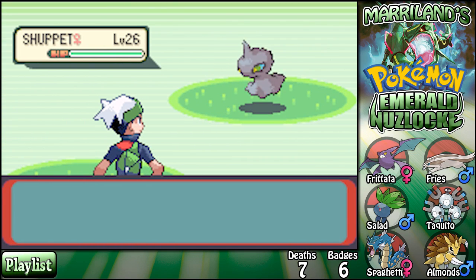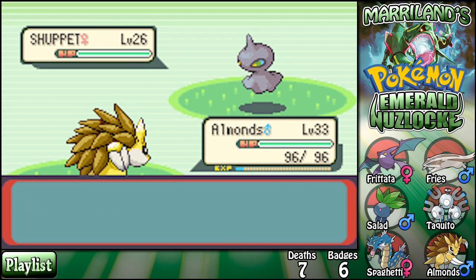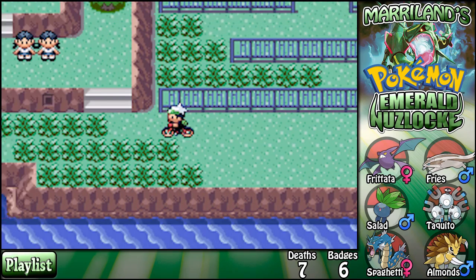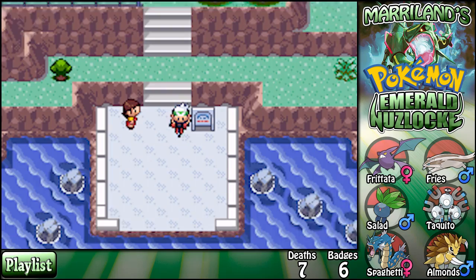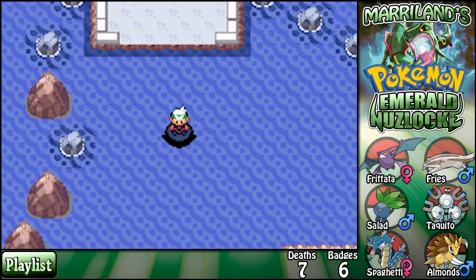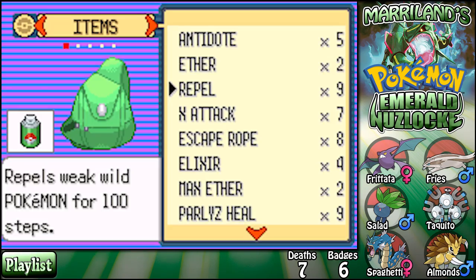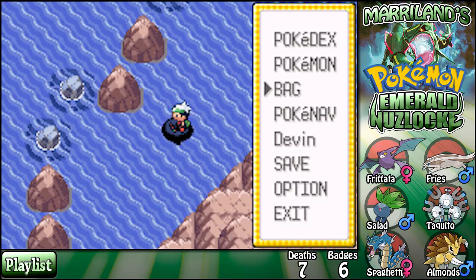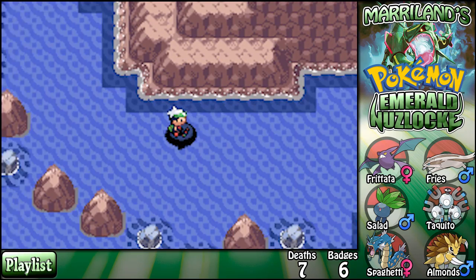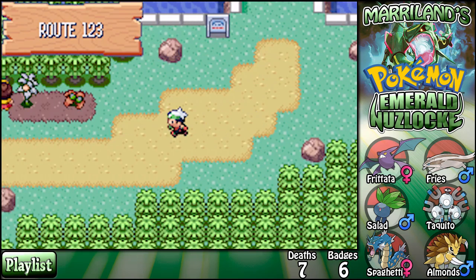Whoa, another Shuppet. I don't know if I want that thing — I think it evolves at like level 37, or maybe 35, maybe 40. I don't have its evolution level memorized. I need to repel. Surfing might not be my best bet to get something cool here — I might be better off using a Good Rod. Let me know in the comments because it looks like that's just a free catch.